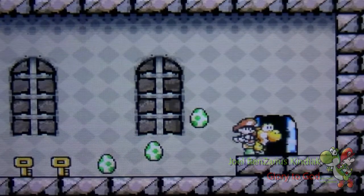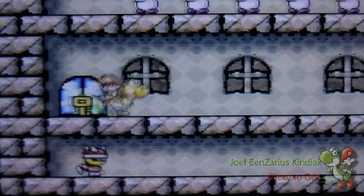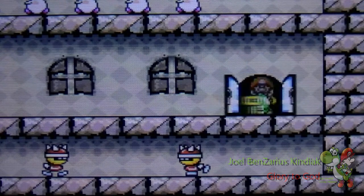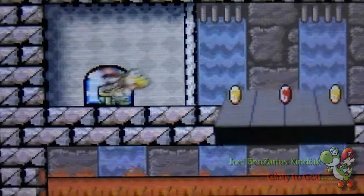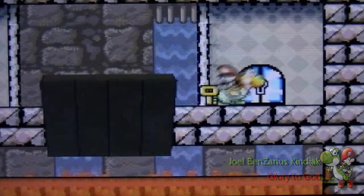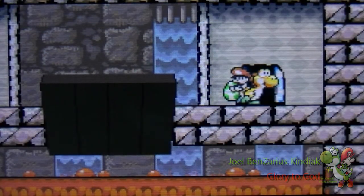This is where you're going to use every single one of your keys — this is where you're going to spend them all. Every door you went into, you have to use it. And that will finish off our red coins. I just used an egg there because I didn't want to die.